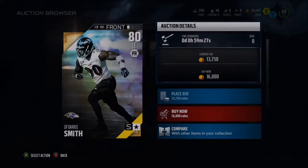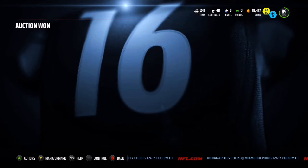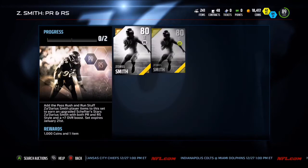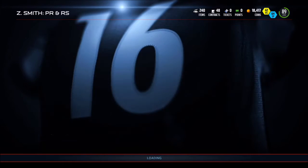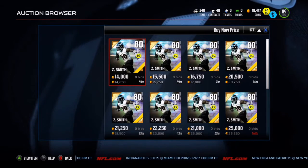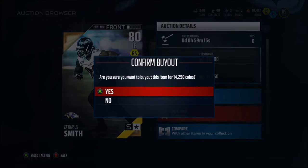It's going to get a lot better when we upgrade it. These cards are going for about 15k a piece, and this card is a beast. I'm actually selling my Calais Campbell because this card is going to be an 87 overall and it's going to be a monster. I'm not sure what his stats are on the 87 overall — we will obviously buy the card and then check that out.